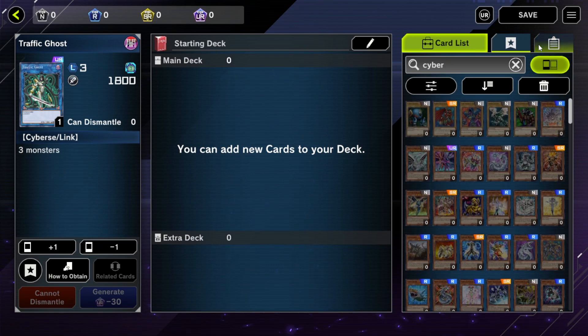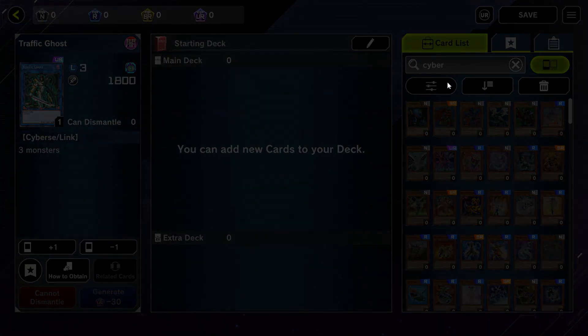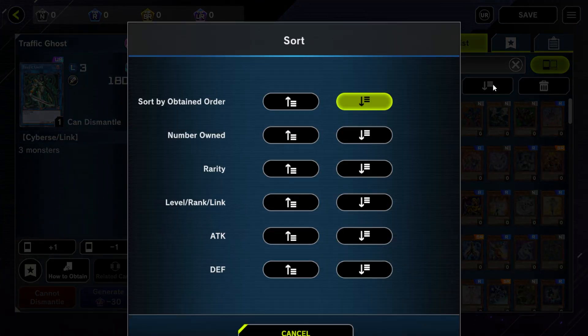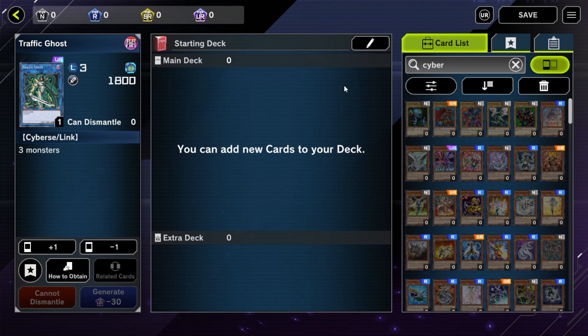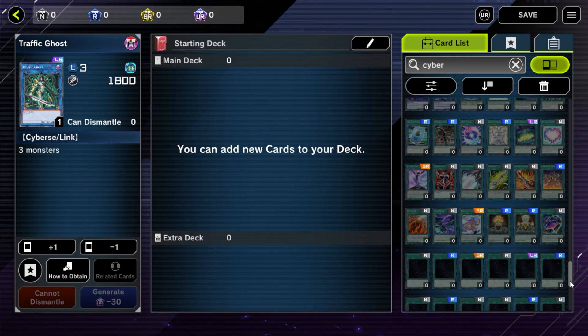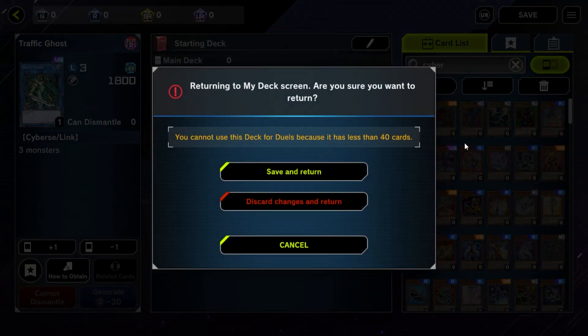I'm still very new to all this. Let's see if we can sort it a little bit, filter by, sort by obtained order I guess. Do we have any cards at all? How many points do we have? We don't have any points, so I guess we have to play a little bit to get points.